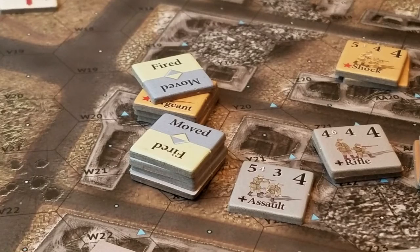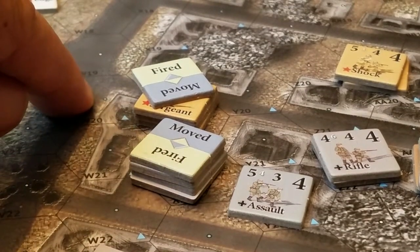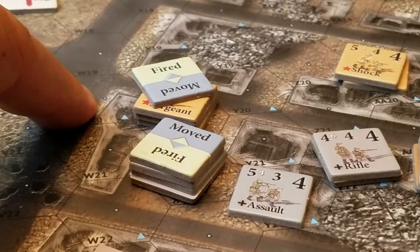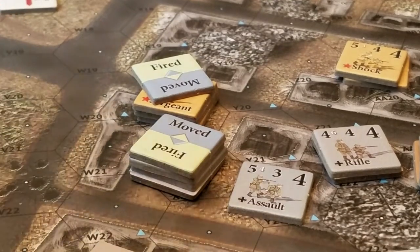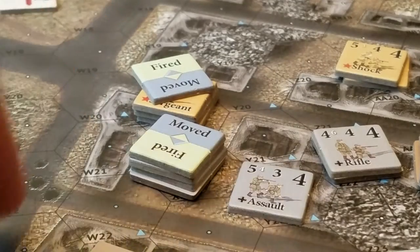What I decided to attempt as the Germans is to try and knock out this stack and assault this other stack. I'm consolidating 2 forces and then I'm going to attack.